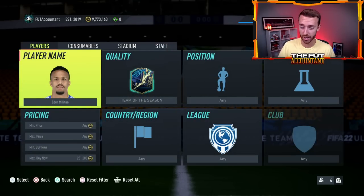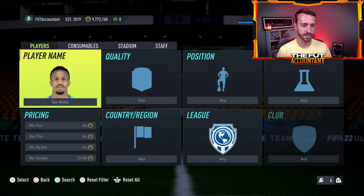I lost coins that week because I thought Lucas Moura was going to go up with Brazil week, but he was also back in packs. So a guy like Militao and some of these Team of the Season ones — I'd be very, very careful with.